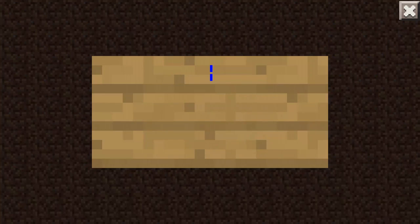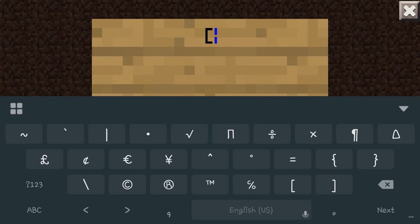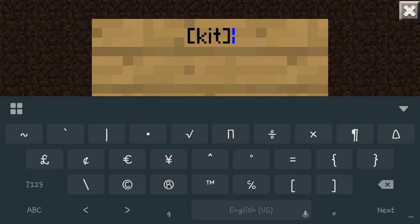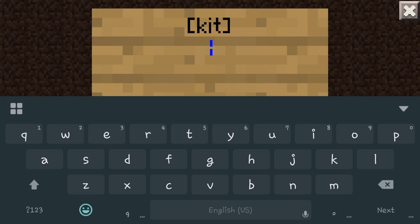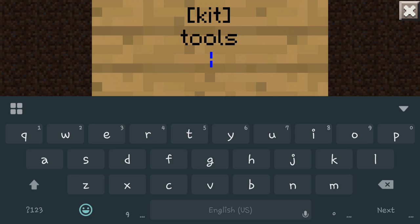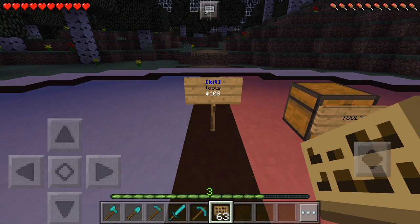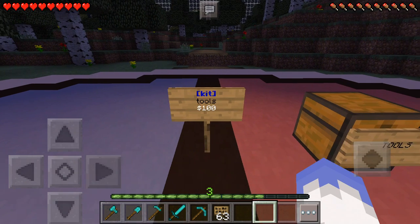Say you're doing a Hunger Games and you want to sell it — you're going to go in and do this little bracket, then type 'kit', and make sure you bracket both of those. Then type exactly the name of the kit that you put in. If you enter OK just like this, the sign will be absolutely free. But if you put a value behind it, like $100, then when they click it, it'll charge them.